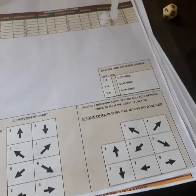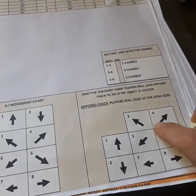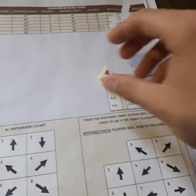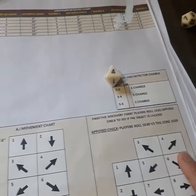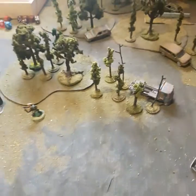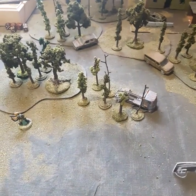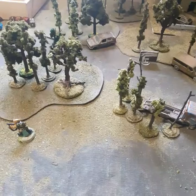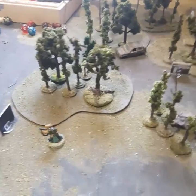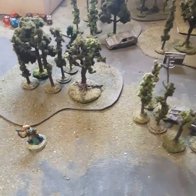Okay, bringing ourselves back to the directional chart. We're going to roll it. Got a 4. So 10 inches from our stalker in that direction. There it is — there's a line of sight already, so we see it.